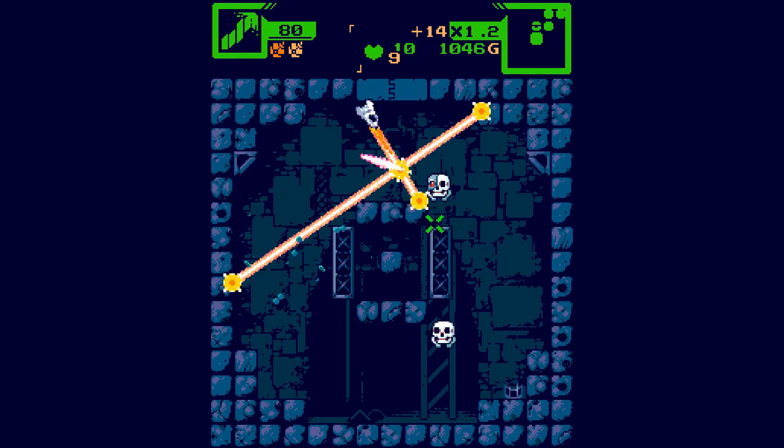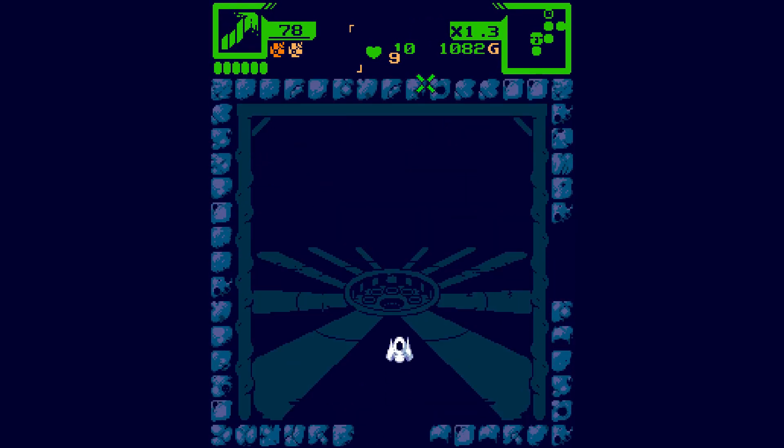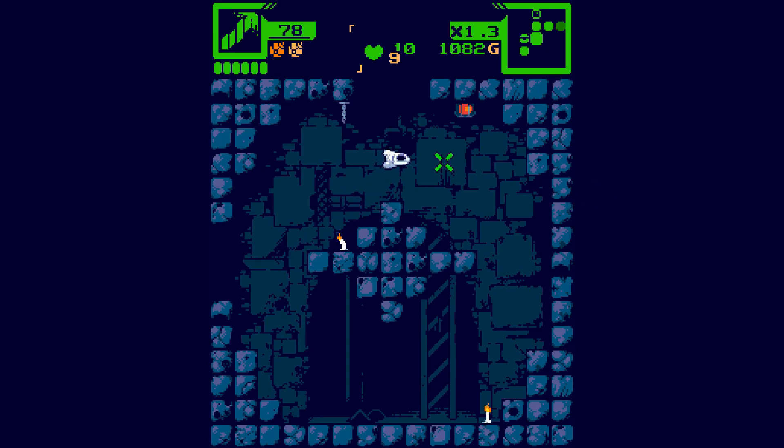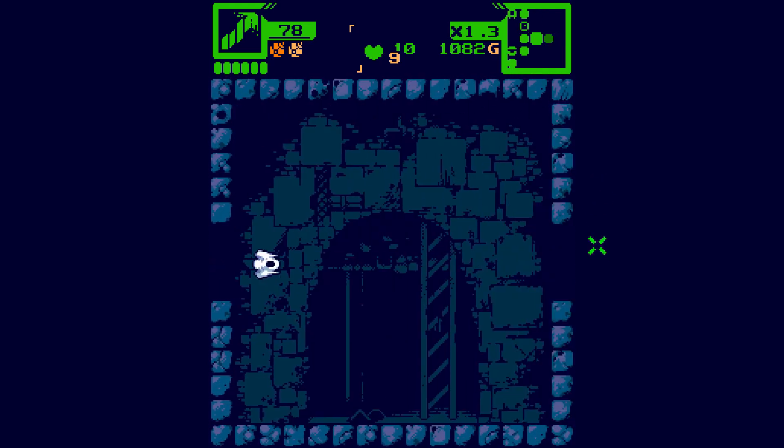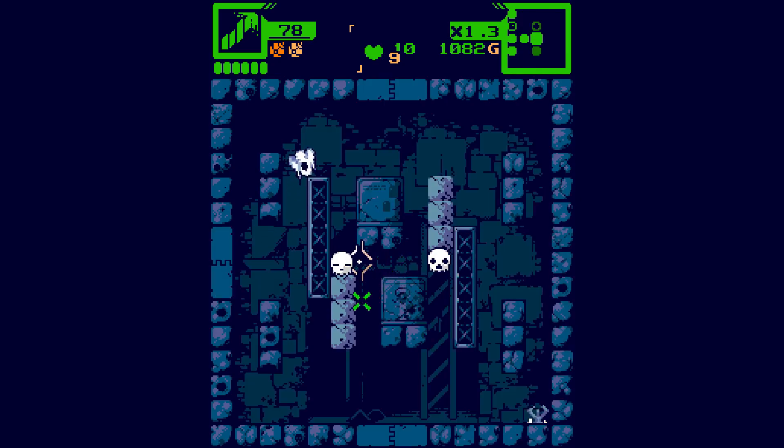It's got a dual cross-pattern going on. Not bad. So this was our chest room. There will be another generator of sorts that we need to destroy before we get to the boss.